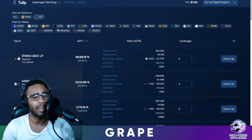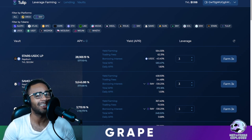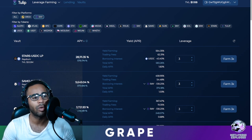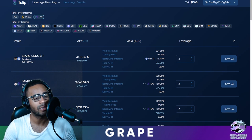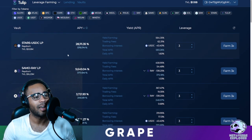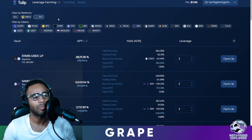Okay, now we're in the dangerous territory. Leveraged yield farming is very, very dangerous — with danger comes high reward. I'm not going to go in-depth into this because this is a beginner's guide to Tulip. Leverage is very dangerous. The better options are to lend your tokens for a stable APY and stable return, or to compound your liquidity providing tokens into the vaults. Leveraged yield farming is very dangerous.